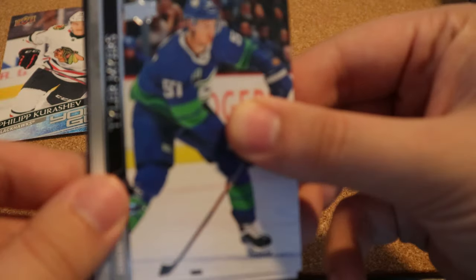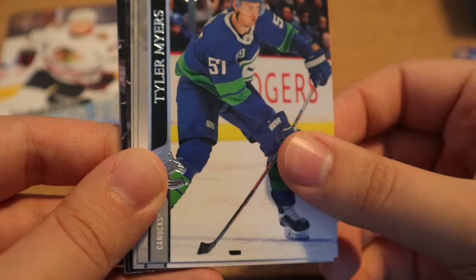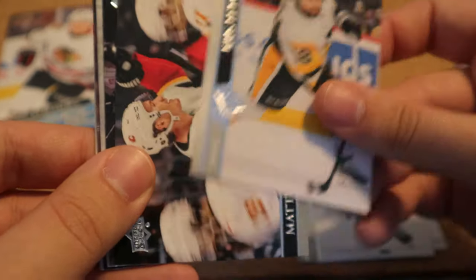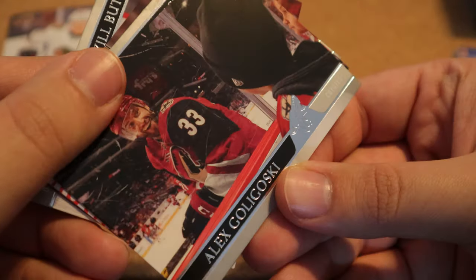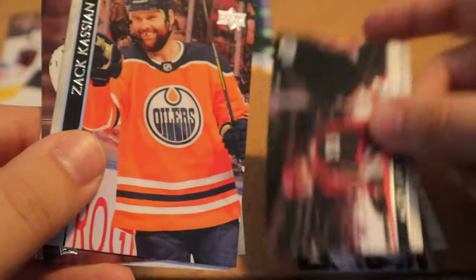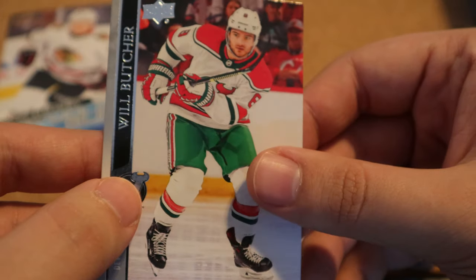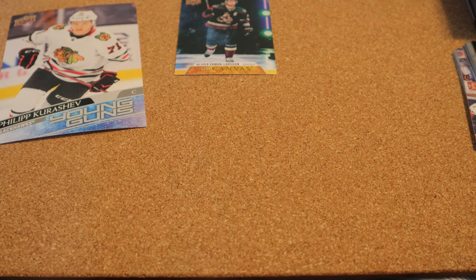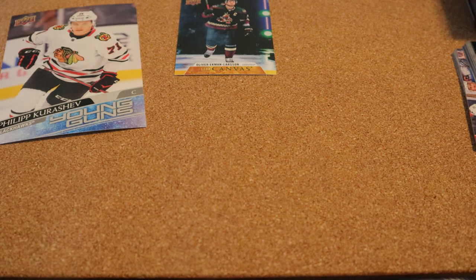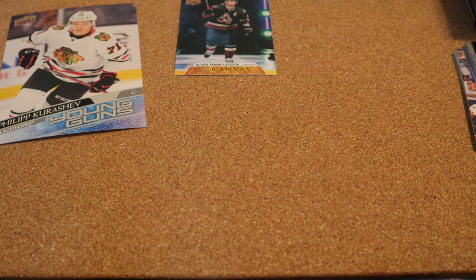Next pack: Tyler Myers, Chris Letang, Matthew Tkachuk, Alex Galchenyuk, Brian Boyle, Kirby Dach, and Will Butcher — sorry, butchered that. No inserts at all, all base. Hopefully we can get something good in the next pack.